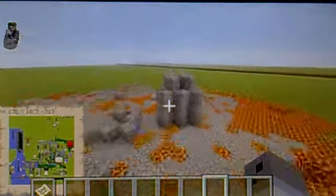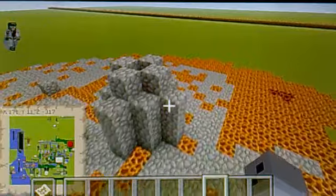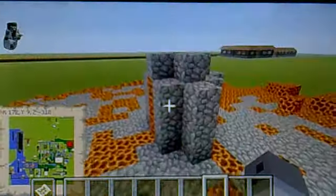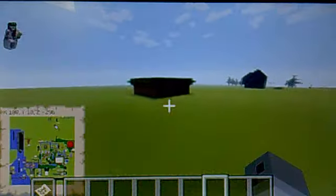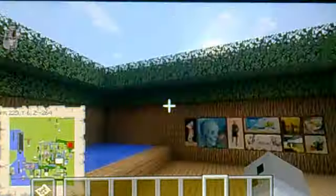I trapped someone in here, which is why this was built. A friend used to come into this world and just build random stuff, which got kind of annoying after a while because it didn't really make sense. Just ignore that — it leads to one of my old houses. It's a nice little area where you can come and relax with friends. The water's really deep in here; randomness.